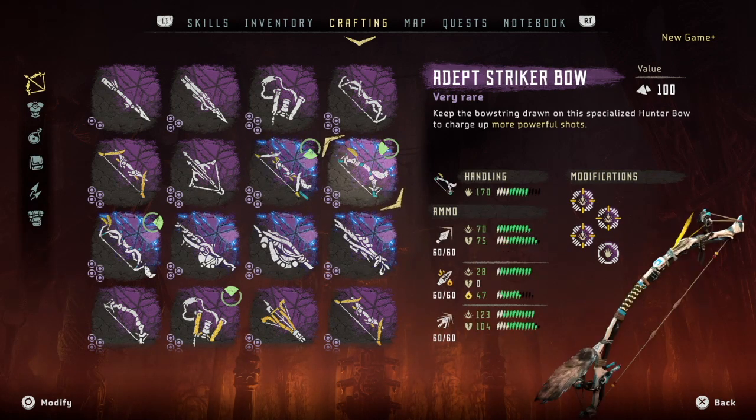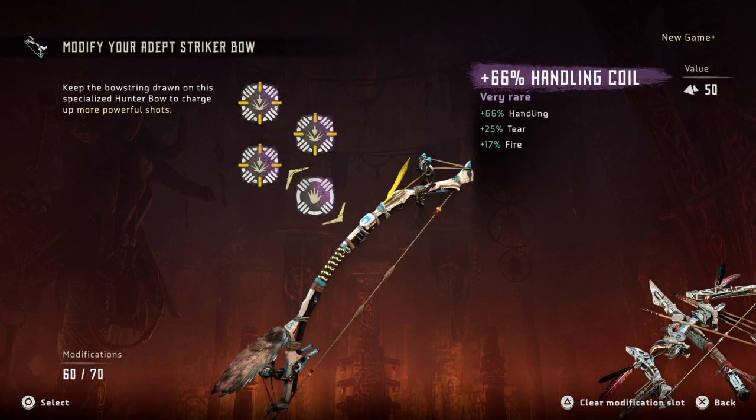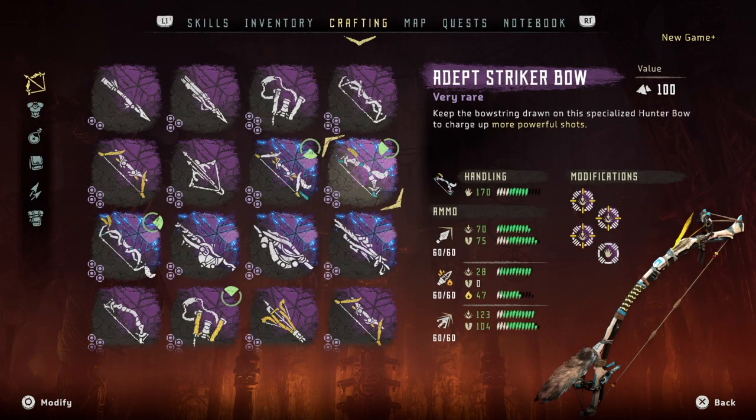The striker bow acts as my main damage dealer during combat, with excellent handling, damage, tear, and fire. I equipped 2 untested weapon coils and 1 pristine weapon coil from the DLC, because this combination gives me the ultimate balance between handling, damage, tear, and fire, in my opinion. I also equipped a handling coil so I can reduce the overdraw duration and deal the max damage.